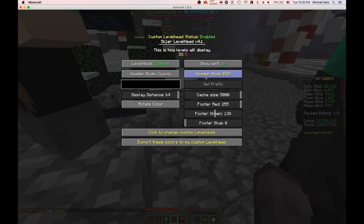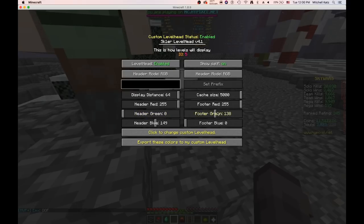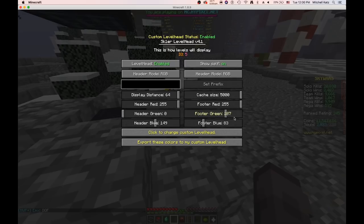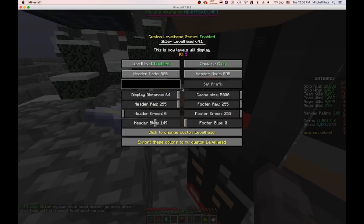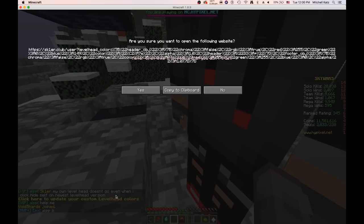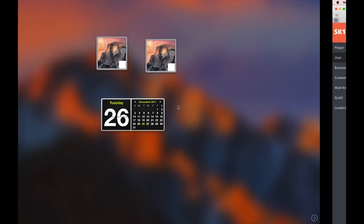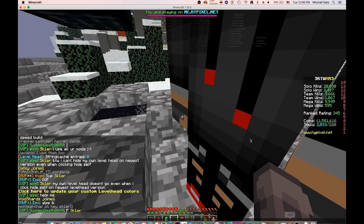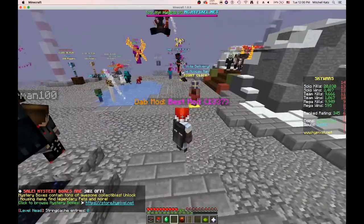So I have a few options here. I'm going to set it to RGB for both of them, so let's do orange here and then pink. So now I can click 'export these colors to my custom level head' and it'll give me a link that it sends to my website. I know it's a scary link but it's just a lot of encoded data. Then do slash level head yourself. Now if I go back to Minecraft and type slash level head dump cache, it'll say 'dadmod bestmod' and those colors, and everyone else will also see that.